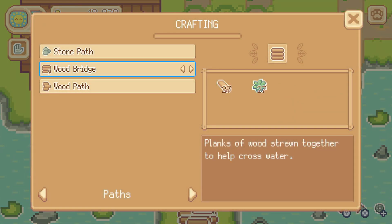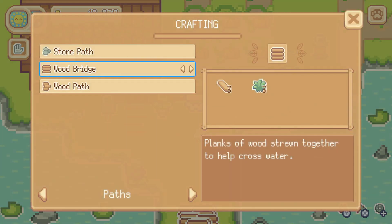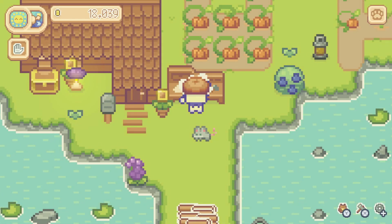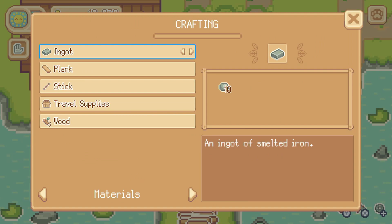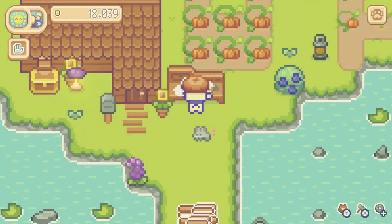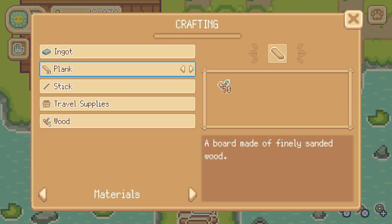We should be able to make quite a few bridge pieces because we've got tons of planks and fibers in our pocket from foraging. Every time we craft, we get magic dust as a byproduct, which we also need quite a bit of for our basement machine project. Thank you for the comment that suggested we sell the bridge pieces — that'll definitely help us afford our house upgrade a little quicker.